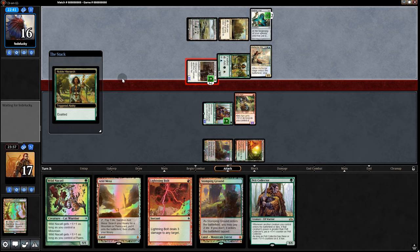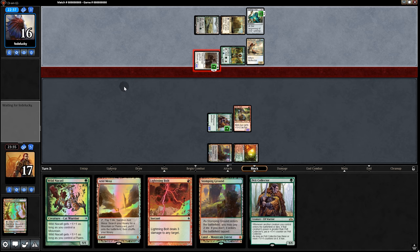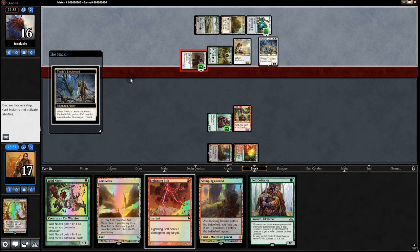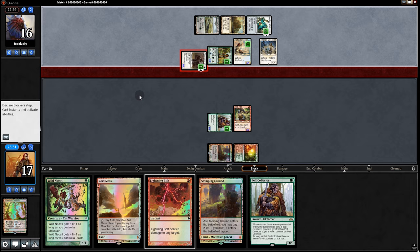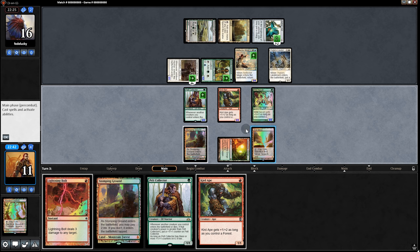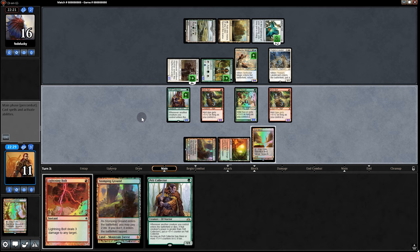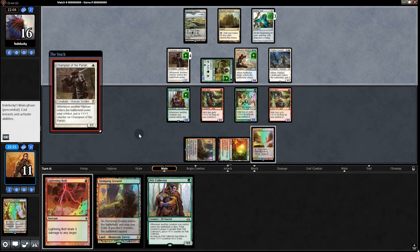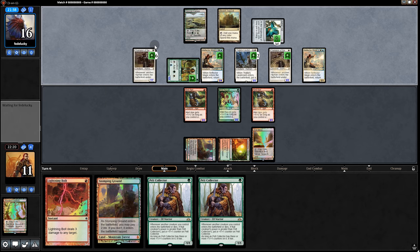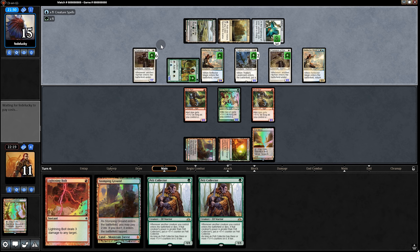Humans for this deck — it's going to be tough. It's like 75% them. Look at this — it's already a 5/5. Even if Pelt Collector can become a 4/4 on turn 2, this guy can become super big really quick. Humans — it's like we make a humans deck and it's great to play. And then everyone else plays it and it's just like a recurring nightmare. It never goes away — it's like it flares up and then goes down. You think you've escaped it forever, and then all of a sudden humans pops up again.